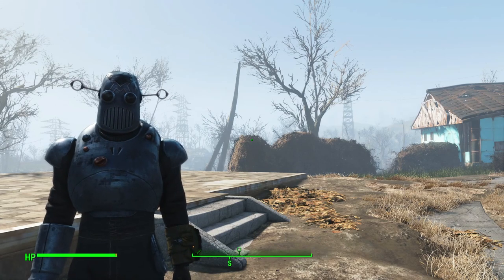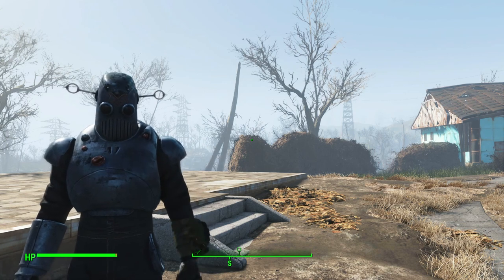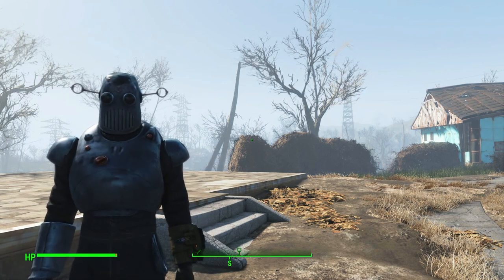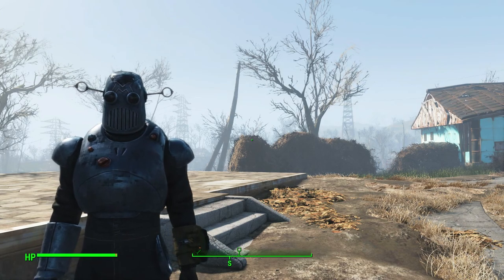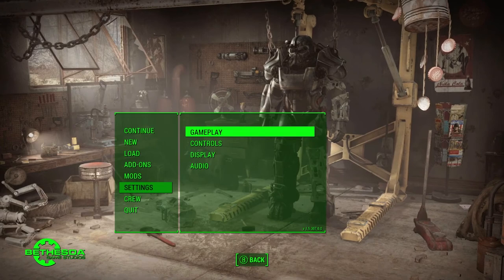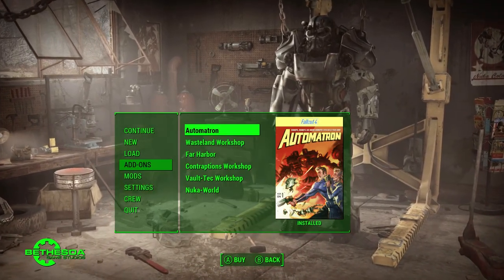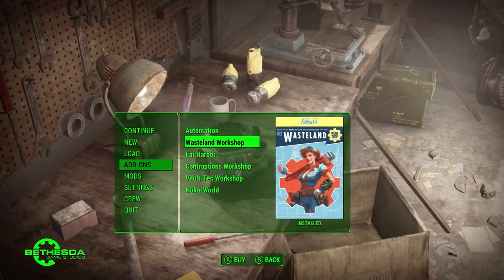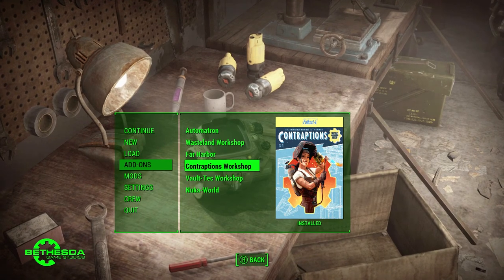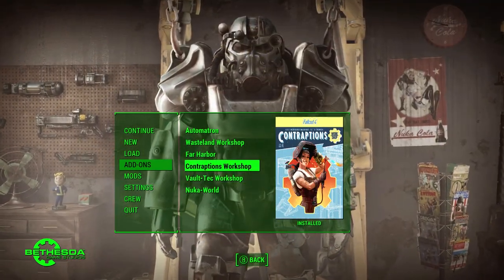Hello everyone, today I wanted to make a quick video and show you guys a solution to a problem I ran into, just in case you run into the same thing. I have the latest DLC, Fallout 4 Contraption Workshop, but for some reason it's not working. As you can see, I'm up to date with the latest update 1.5.30 and also have the latest DLC, but I only have the first four installed — the last two aren't out yet.